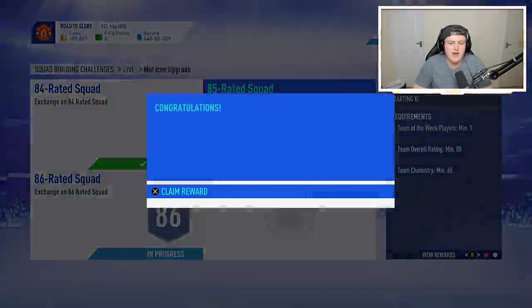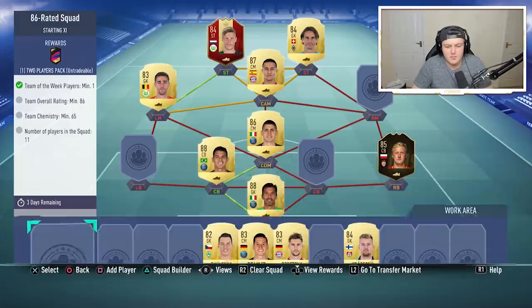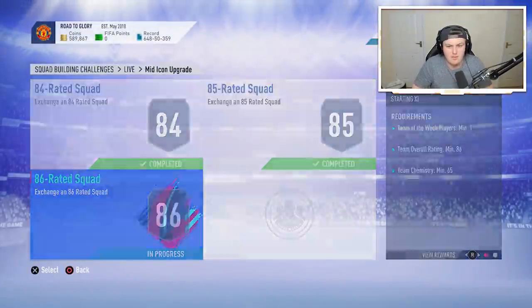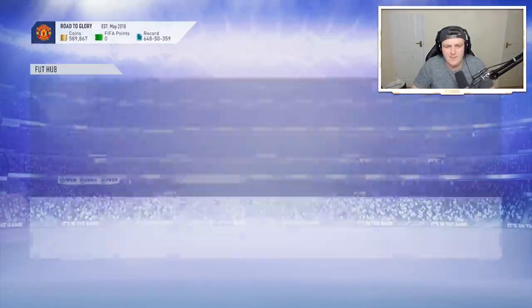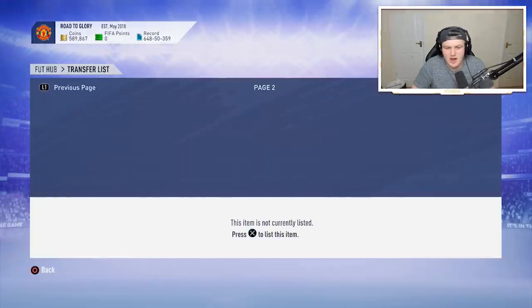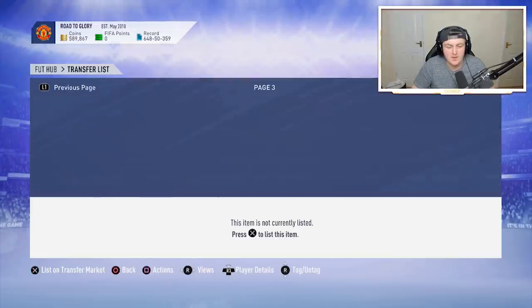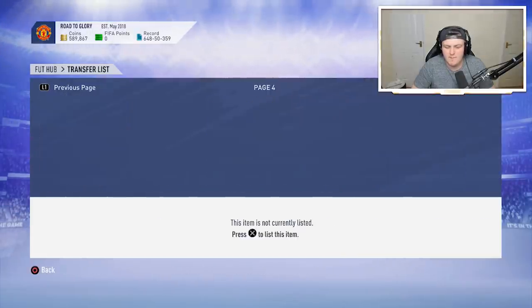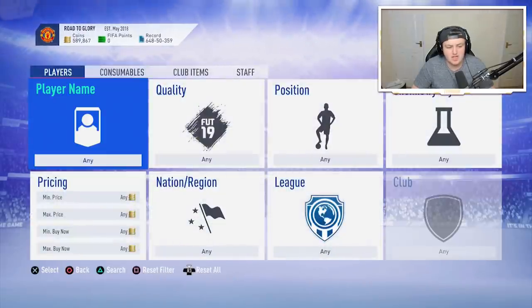We're going to submit that team for another two-player pack and hopefully get something good from this icon upgrade. For the 86-rated squad, I think I might have to go and buy a Tovan, Marquinhos, and one other player. Going into my transfer list, I've got a bunch of players there already. I have a Tovan and a Pie that might be useful. I need to go and buy Marquinhos, and it might be De Maria actually - we'll have to see.